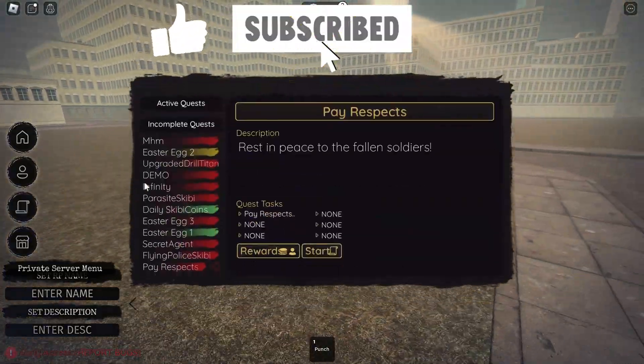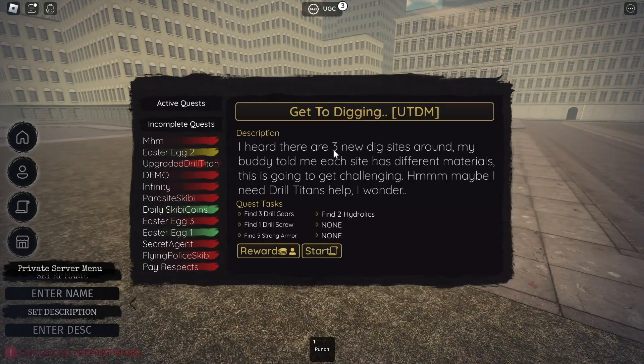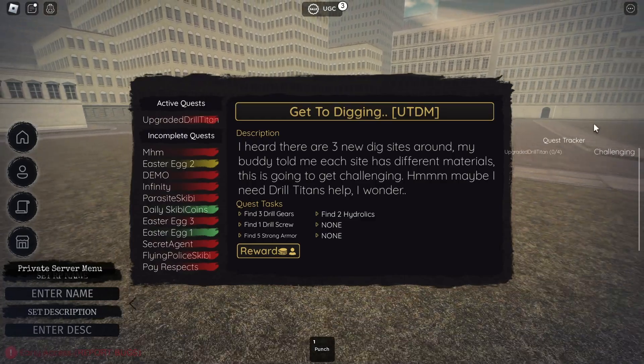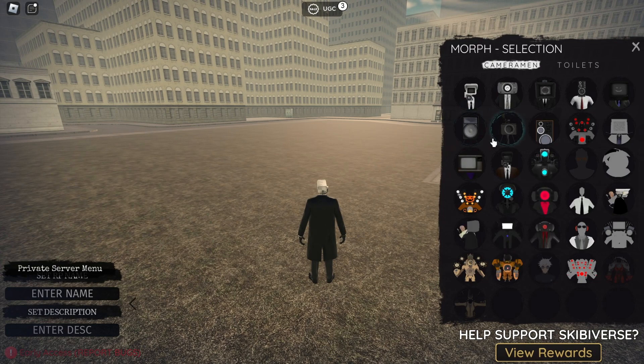Hello guys, today I'm going to be teaching you how to get upgraded Tango Man. First, you need to accept the quest — just accept it and then we will go to one of the tech sites.